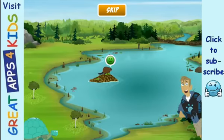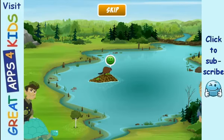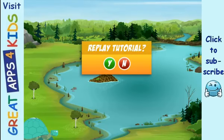You can add more homes to attract more animal pals. Remember, just touch the screen to begin placing a home for the animal you want, then make sure you place some of the right food for it to eat. Okay, you're ready to play. Go find some creature pals. Good luck! Would you like to replay the tutorial?